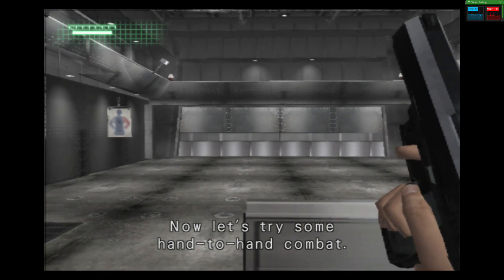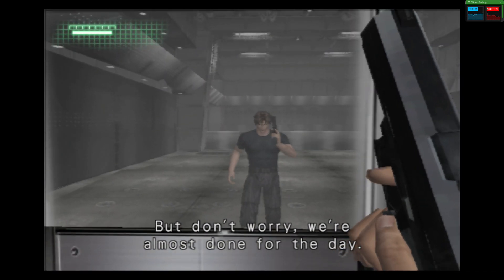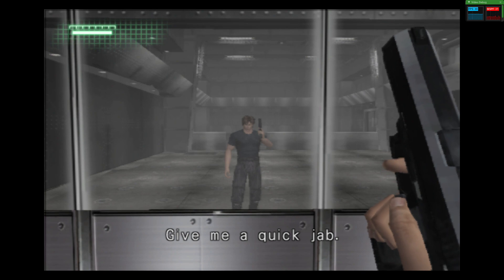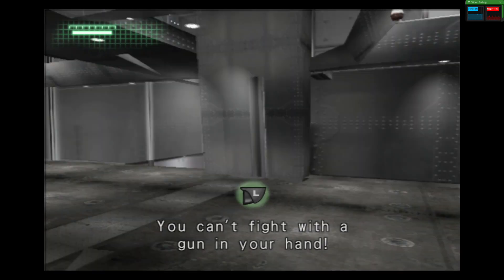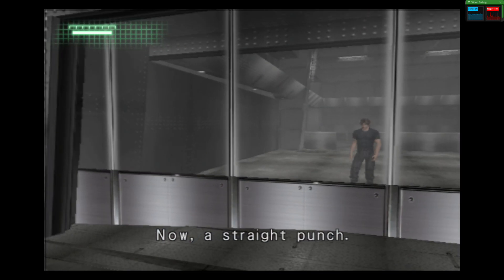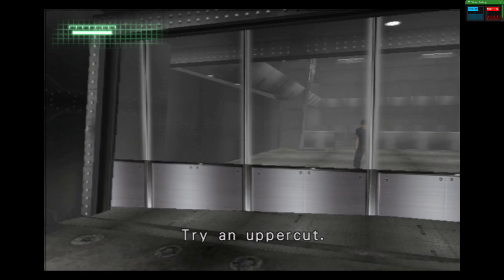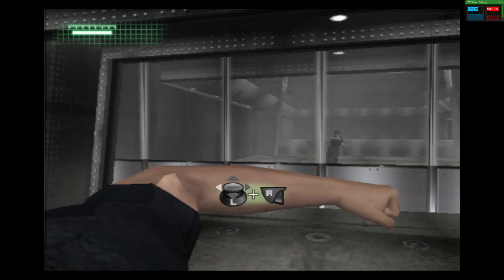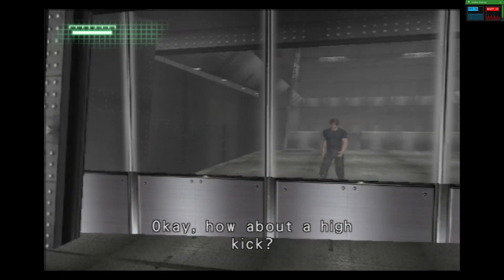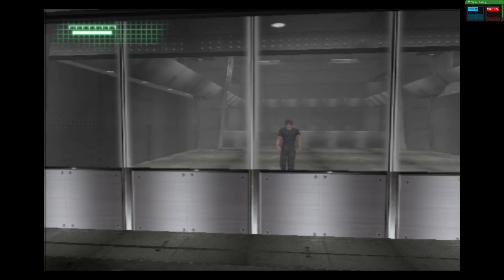Now let's try some hand-to-hand combat. I realize you're still recovering, but I need your cooperation on these tests. But don't worry, we're almost done for the day. Derek, I want you to try some basic fighting moves to test your muscle functions. Give me a quick jab. What are you doing? You can't fight with a gun in your hand. Good. Now a straight punch. Good. Try an uppercut. Good. How about a high kick? Good. Give me a kick. Good.